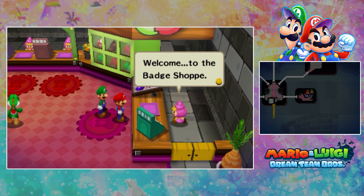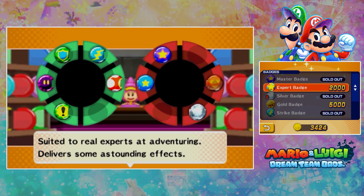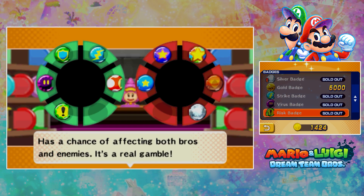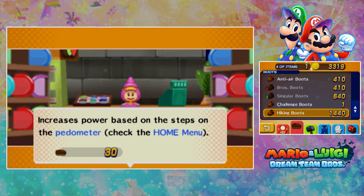And also, badges. Welcome to the badge shop. Expert badge — suited to real experts at adventuring, delivers some astounding effects. Yep, might as well. Gold badge, miracle badge. Hiking boots — increases power based on the steps on the pedometer. Oh my god, this will be perfect.